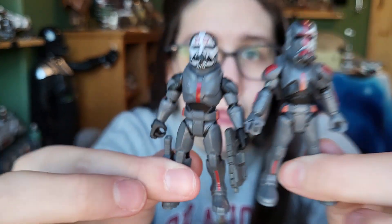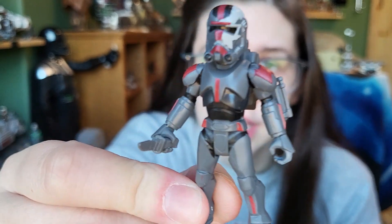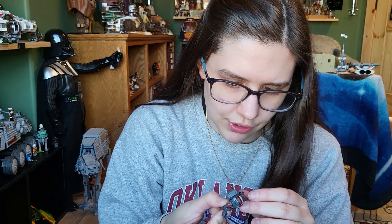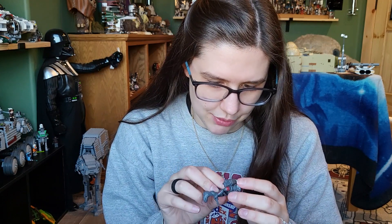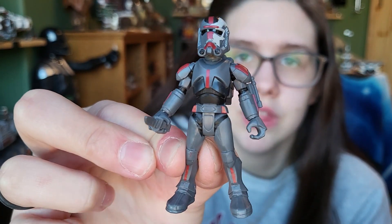We have Hunter here and he looks good — the helmet looks pretty decent and the paint apps on the body look nice. He comes with a knife and also has a backpack. It looks like he has a sheath for his knife on the backside of his arm, which I think is super cool — you don't often see sheaths on the back of arms, that's really neat. All of them have helmets that are not removable, but they look pretty good with them on.